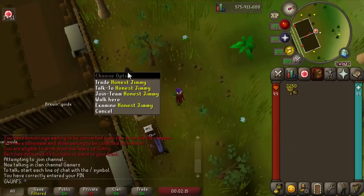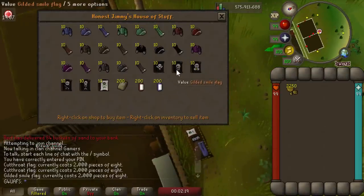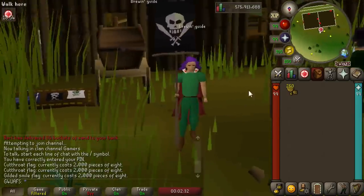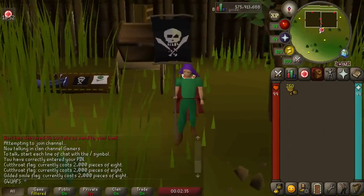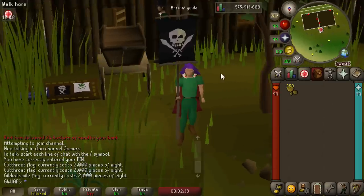We've got another 2,000 pieces of eight, which means we could buy either the cutthroat flag or the gilded smile flag. The gilded smile flag sounds better, but I'm kind of a stickler for doing things in the right order, so we're going to buy the cutthroat flag. These things are actually pretty cool cosmetics — you get to wield these cool pirate flags. Definitely worth the ridiculous time investment to get them.